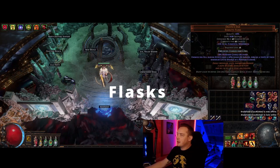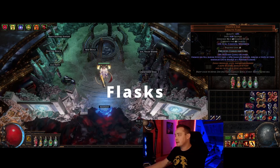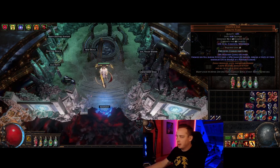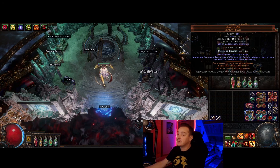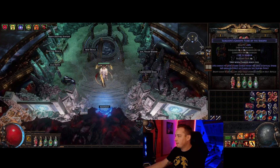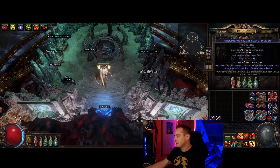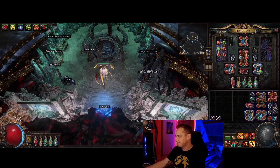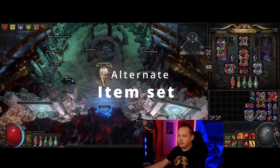For flasks, we have Aureus End which gives us elemental explosions — we don't actually use the elemental resistance, just the explosions, which are very nice. Bottle Faith is really just for bossing. We have a granite flask with curse reduction, some crit, movement speed, and armor. Nothing too exciting on the rest of the flasks.